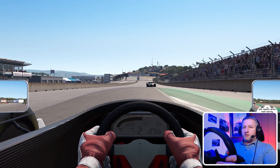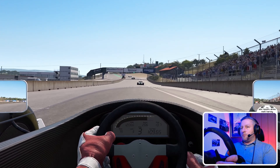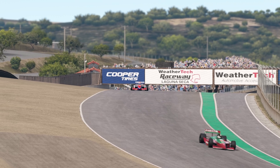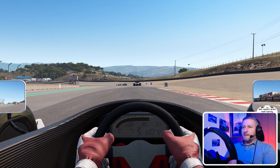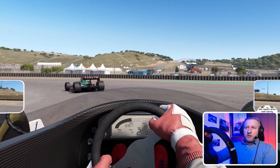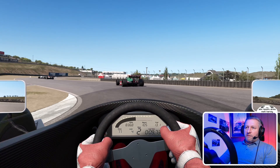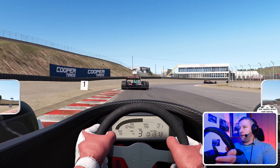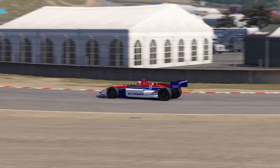Such as there — locked up the inside front, just came off the brake a touch and it freed the wheel to rotate and grip again. I'll put a little bit of rear brake bias on and see if we can alleviate that a little bit. Oh, that was me being too aggressive.